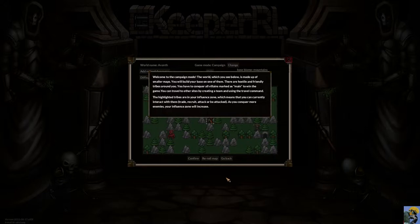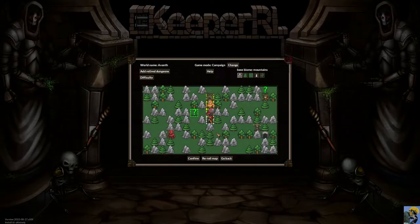In campaign mode, the world is made up of smaller maps. You'll build your base on one of them. There are hostile and friendly tribes around you — you have to conquer all villains marked as main to win. You can travel to other sites by creating a team and using the travel command. Highlighted tribes are in your influence zone, meaning you can interact with them: trade, recruit, attack, or be attacked. As you conquer more enemies, your influence zone increases.